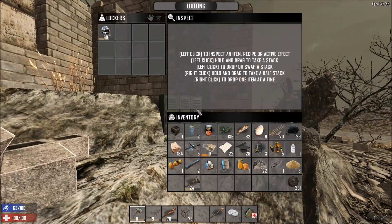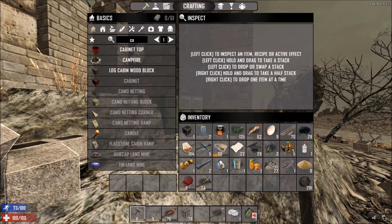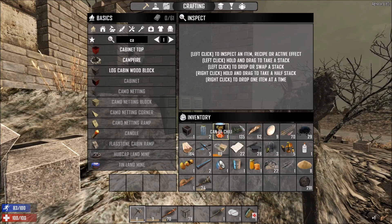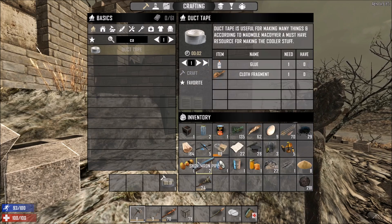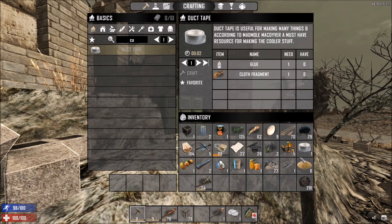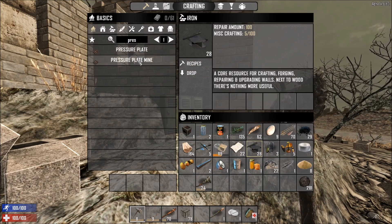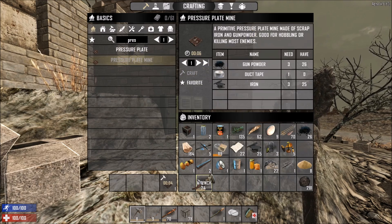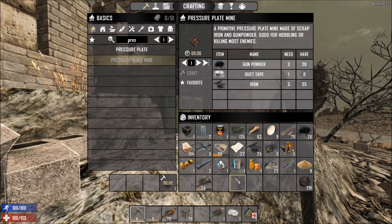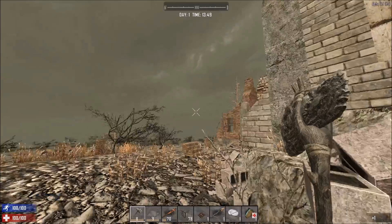I also look for lockers because they contain a lot of cloth, which lets me turn my cap into cloth, then combine cloth and glue into duct tape, and then turn the duct tape into a pressure plate mine. I'm going to keep that in my belt so if a dog comes across, it can be used to defend myself. I'll show you guys that in a little bit.